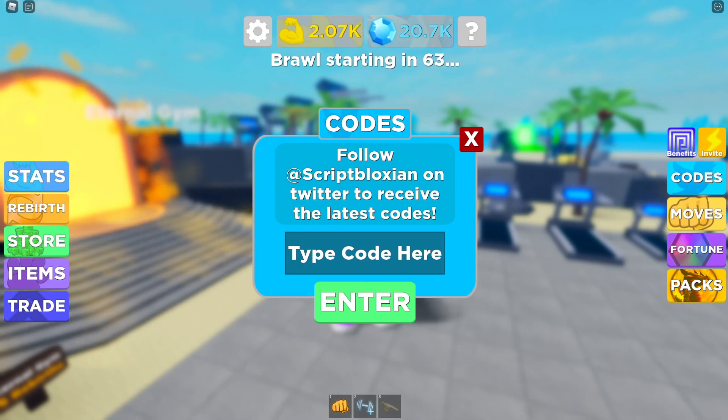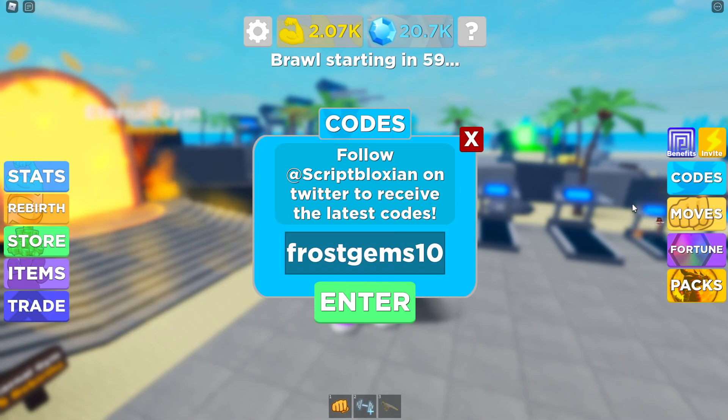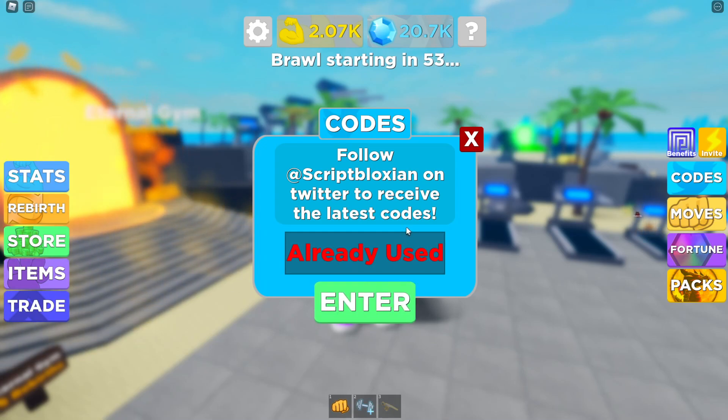The first code is going to be Frostgems10, just like this. This is one of the newer codes — actually the newest possible code — and it came out for the Christmas update. As you can see I've already used it, but it does still work. Make sure you enter this before it expires. It gives you 10,000 gems, which is super awesome.